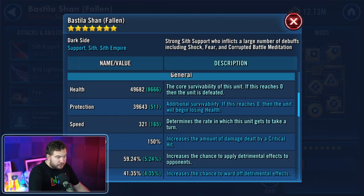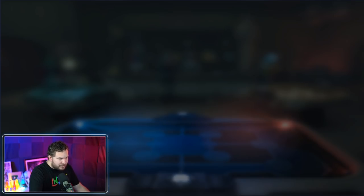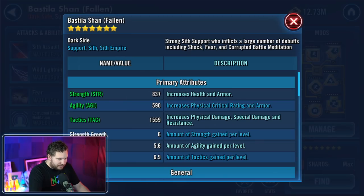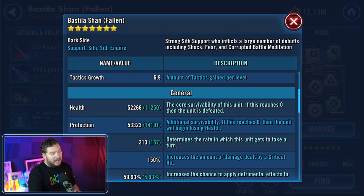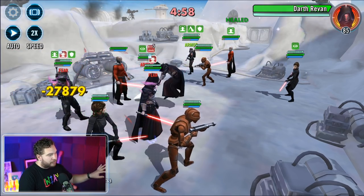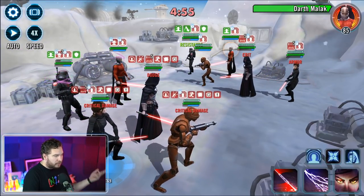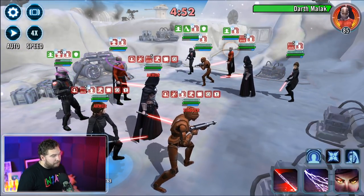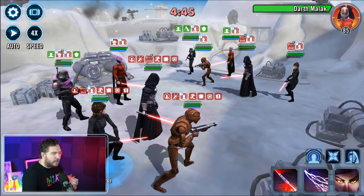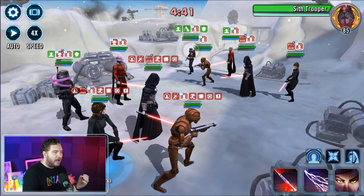We're going to go up against this guy first. He's got 321 speed on his Bastila, as well as 327 speed on his Darth Revan. The problem with speed mods is that you've got to play the lottery — you could be farming mods forever and never get that amount of speed. I have 319 speed on my Darth Revan and 313 on Bastila. Bastila has my fastest mod set in the game and I just can't get her fast enough. I got hit with Corrupted Battle Meditation, all these debuffs, and my Darth Malak has Fear.